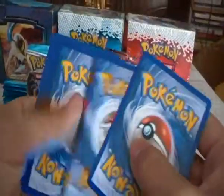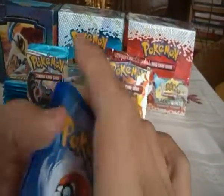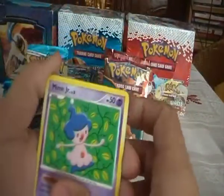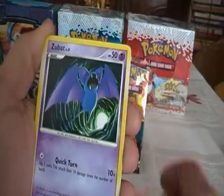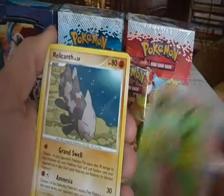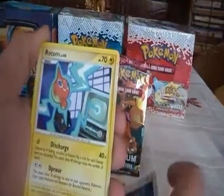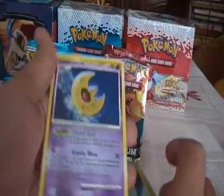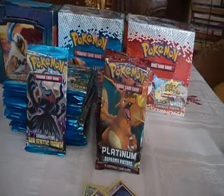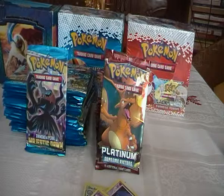Third pack. We have Mr. Mime Jr., Gabite, Magnemite, Zubat, Turtwig, Relicanth, Chatot, Rotom, Turtwig, and a Lunatone. So three packs with nothing special. Let's hope our luck changes.